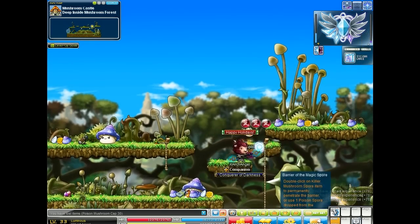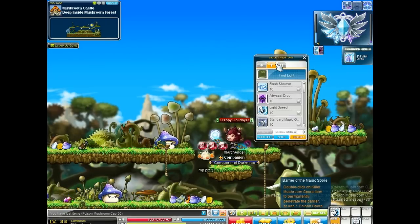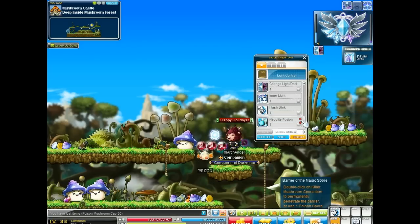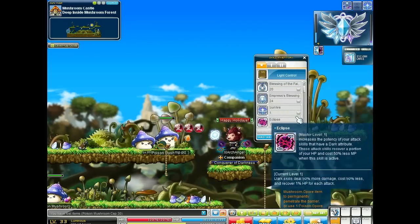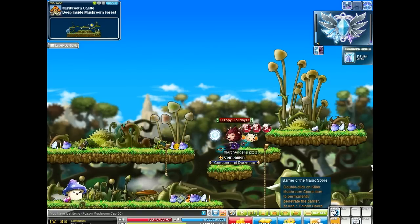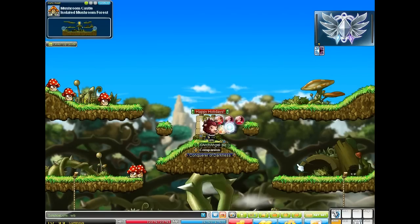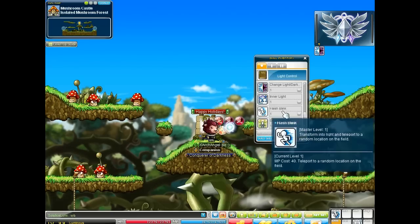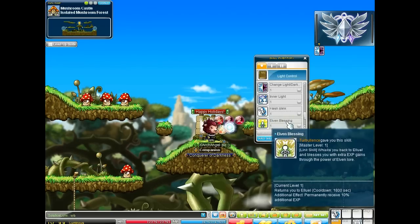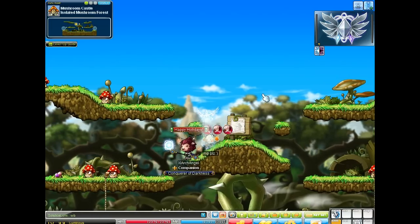I should jump on my Mercedes quick and send over that blessing — permanently receive 10% additional experience. So if you guys do have characters with blessings, I would definitely send them over to your Luminous, especially Mercedes. That helps out a lot in the long run and will get you a lot more experience and level you up faster.